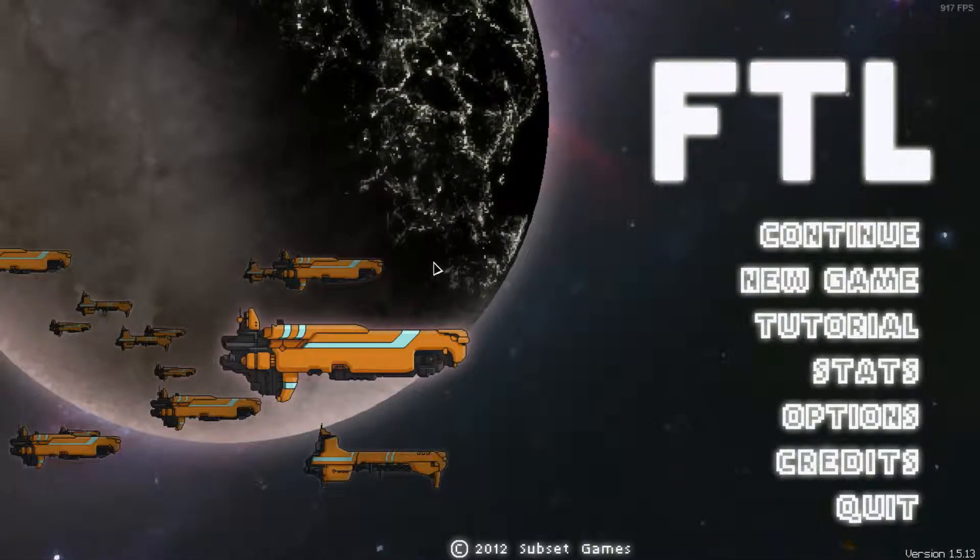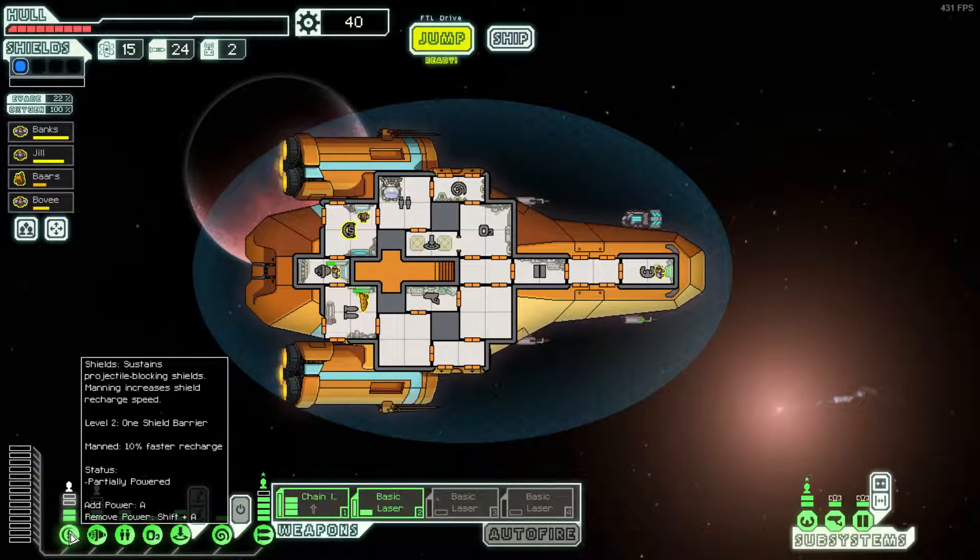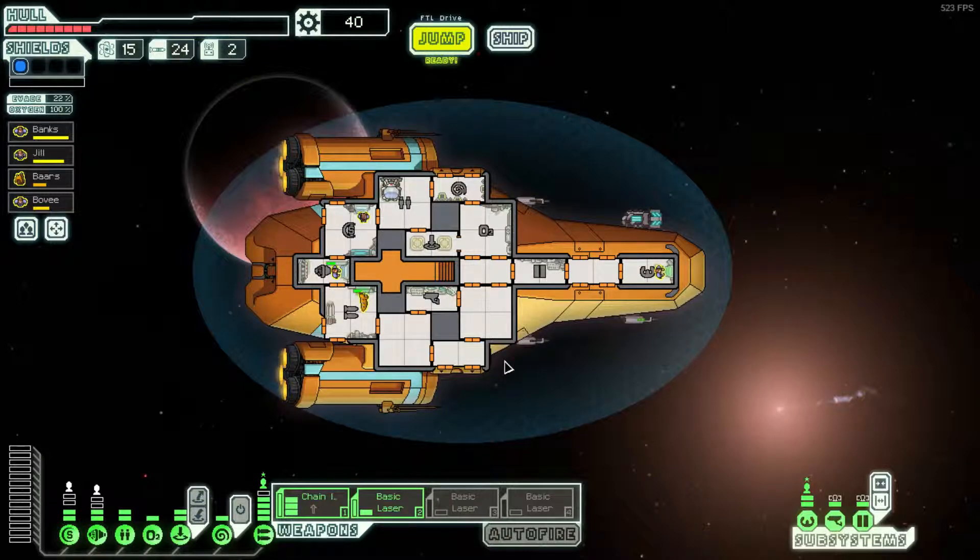Hello and welcome to part 4 of this let's play of FTL. We're playing as the Kestrel B ship, it's called the Red Tail. We're in a little bit of trouble here — I think we're a little underpowered on two different fronts. We've gone for a dual attack strategy of weapons with boarding party, with some dodge, with some shields. We're a little weak across the board. We had a bit of trouble in the slug sector, but this is the farthest we've got in a hard game while doing a let's play.